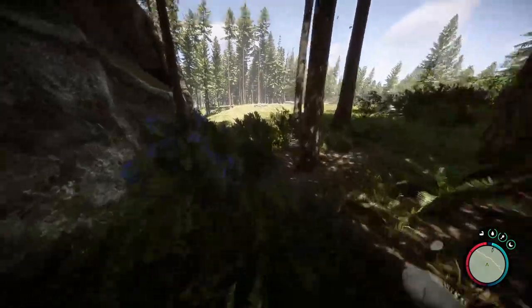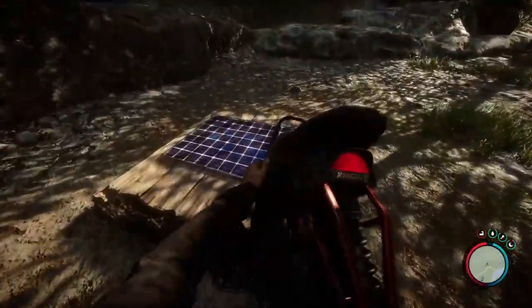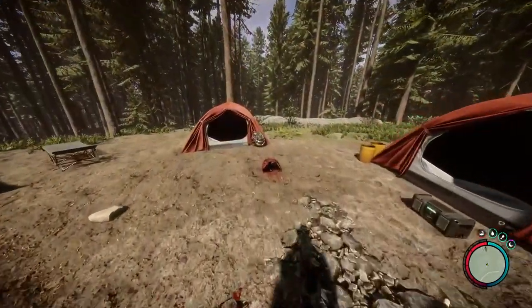It can also break obstacles such as tree seedlings, bushes, flowers, and cannibal tents. To recharge the battery of the bike, use the solar panel. It is currently the fastest vehicle in the game and usually spawns next to some tents.